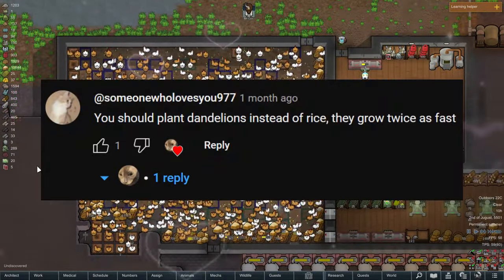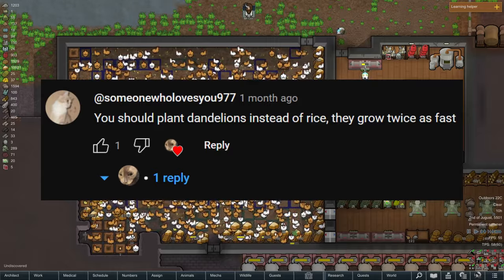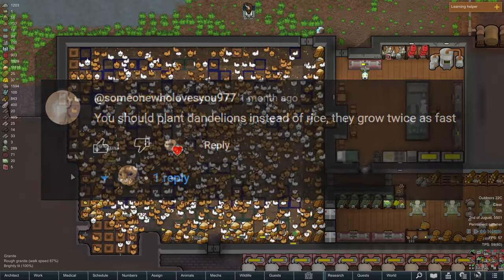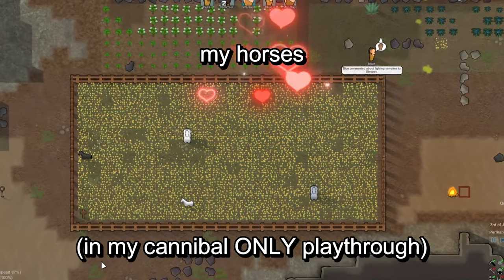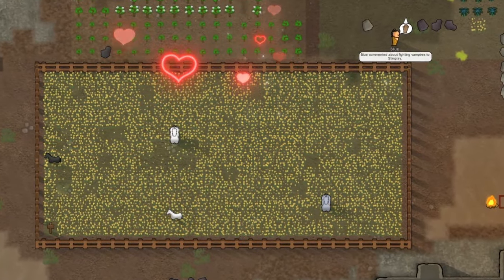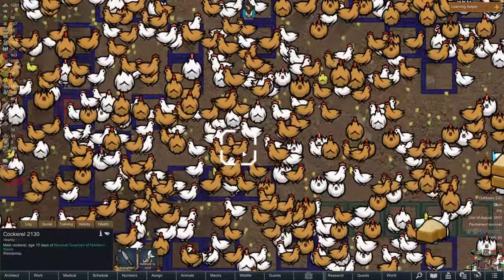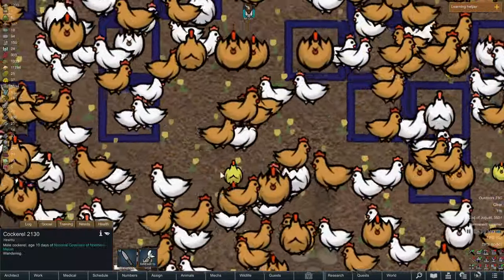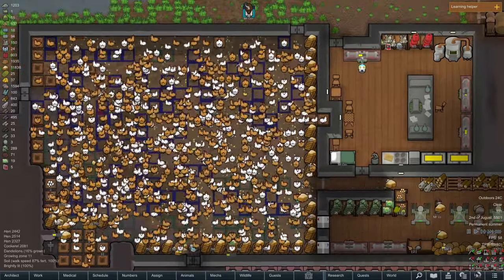Another comment from someone who loves you 997 suggested planting dandelions instead of rice because they grow faster, which is certainly true. I've played a few playthroughs on my own where my caravan animals survive off of dandelions, and that is far more helpful than rice or something like that. You can see here I planted a bunch of dandelions in this little pen so they feast off that, which is quite helpful.